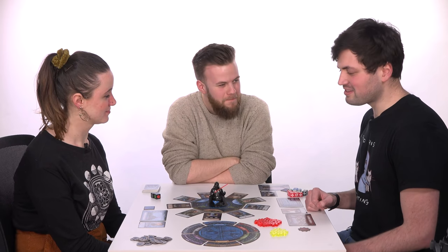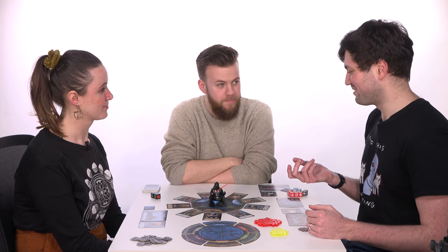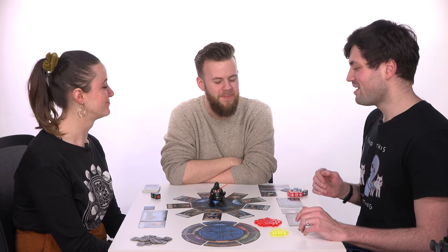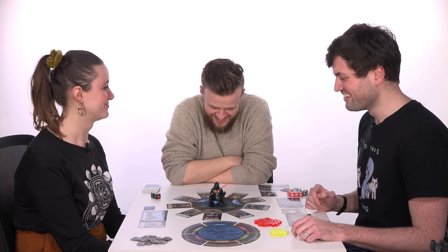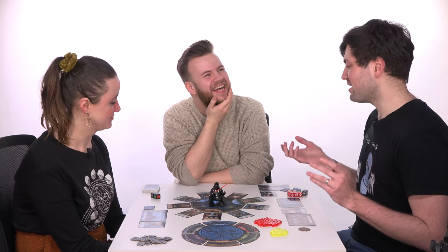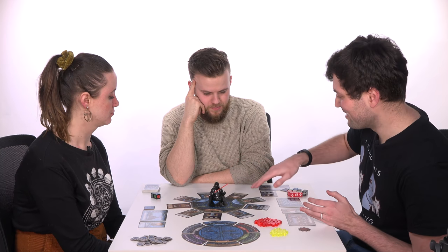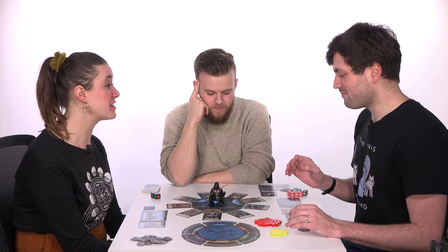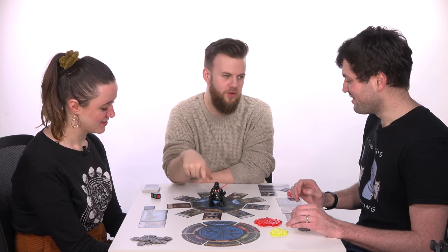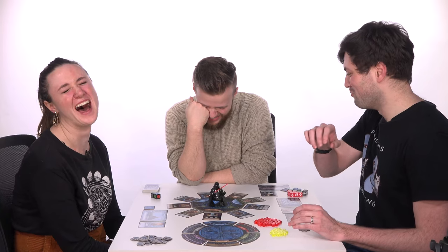So, if you've played, there was an Avengers version of this called Thanos Rising. I think there's also a Harry Potter one that's like Voldemort Death Eaters Rising — everyone's rising. It's very straightforward: you roll a load of dice. It's a bit like King of Tokyo, but we're working together to defeat Darth Vader here, who's very small and has no legs. This is his social distancing ring.